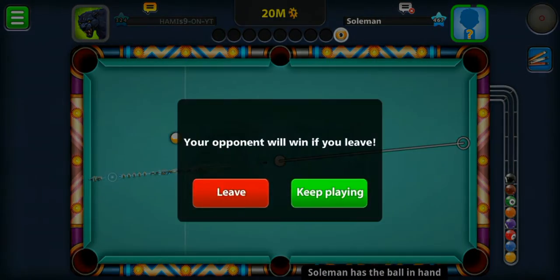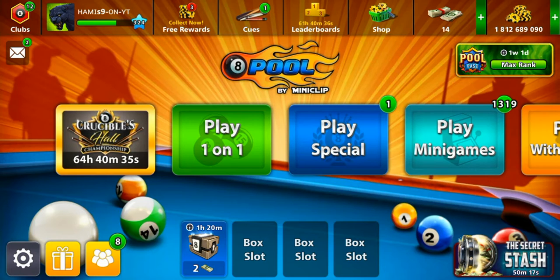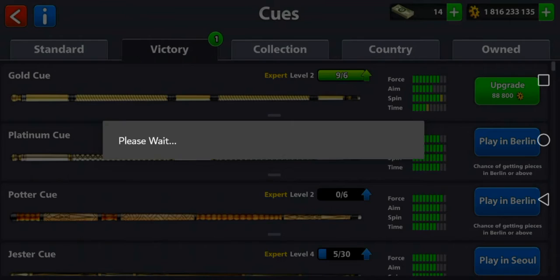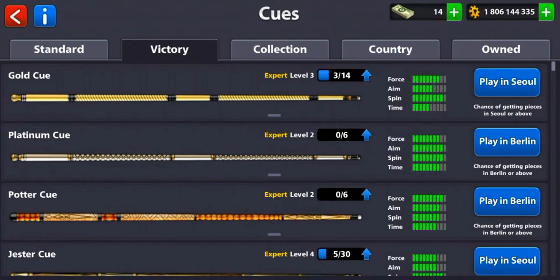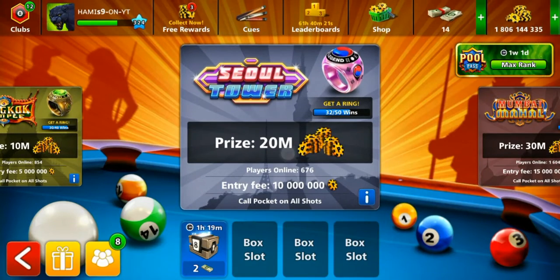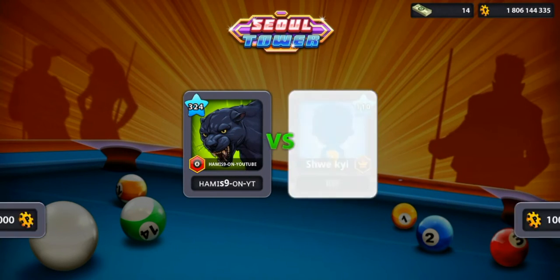The cue ball just had to go in the pocket. Never mind. I think I have a cue upgrade — yes! After the gold cue, it's now level three. Let's use the gold cue and play on the south server. Let's see how far we can go — it has to be our break. Let's see how the gold cue performs.